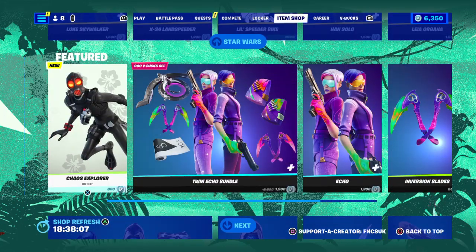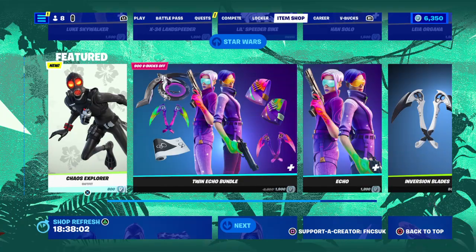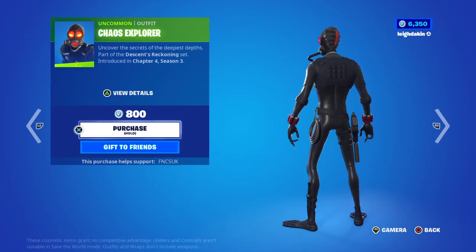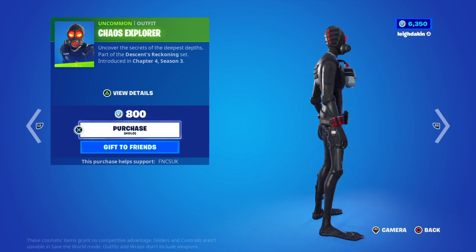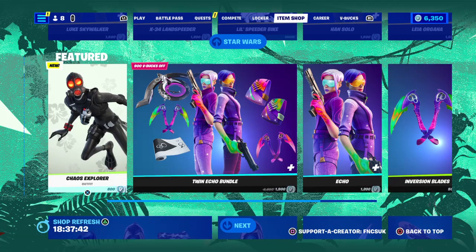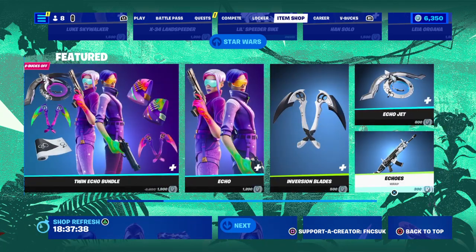This is the brand new Chaos Explorer outfit, which is only 800 V-Bucks. It's part of the Descent Reckoning set, introduced for this season — not too bad. The Trick and Twin Echo bundle has also made a return, along with their accessories.